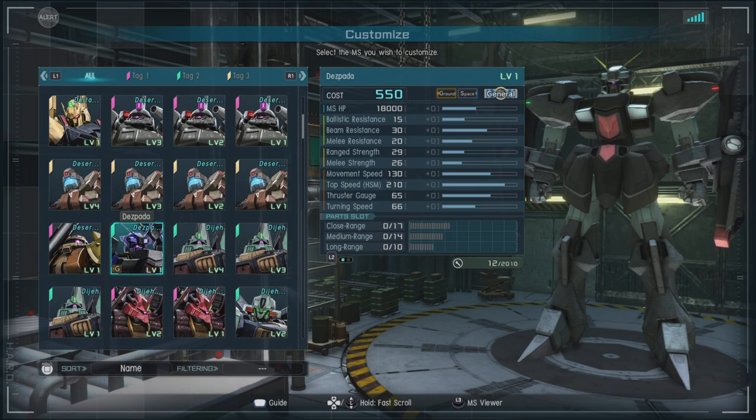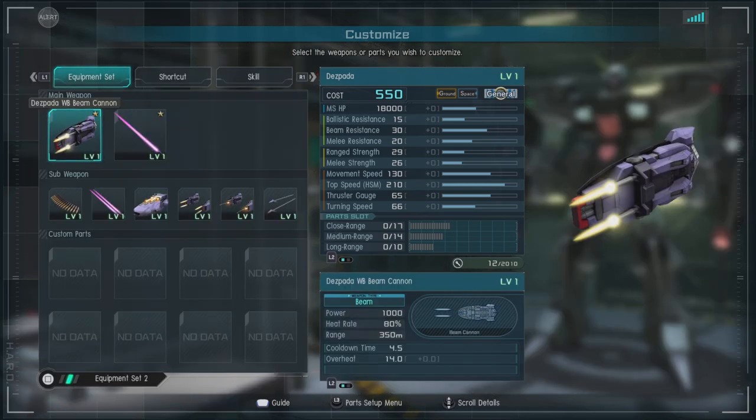The unit is actually quite good at mid-range fighting and not too bad in a melee fight, though I would suggest being a little bit careful with its use. For equipment, we don't have any optional weapons, just higher levels of some of these weapons.